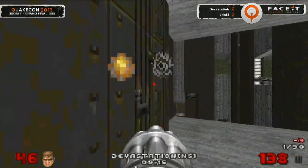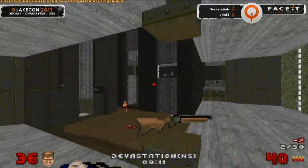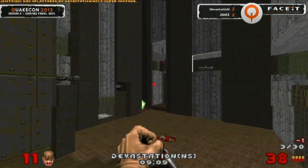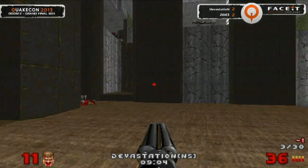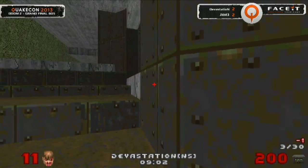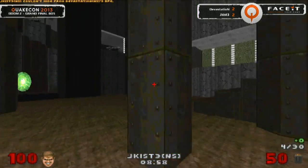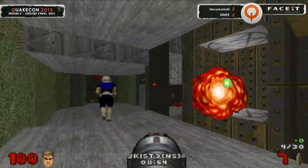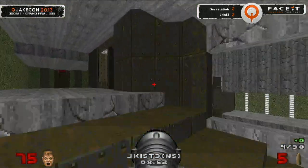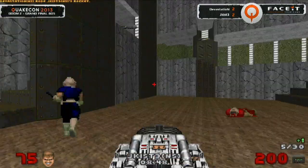Jakust looking for the chaingun — he can take down. And make that another quick one. We're going to see a bit more damage come off the spawn — not enough to secure the frag, but Devastation dropping down, looking for Jakust to drop into his lap. Jakust up top with 50 health — the BFG perfectly timed. Jakust getting to spawn with the rocket launcher, but it's going to be difficult to use from this angle. Devastation coming not seeing him out of the teleporter — Jakust gets away with that one lucky, and he can take the rocket back up by one.